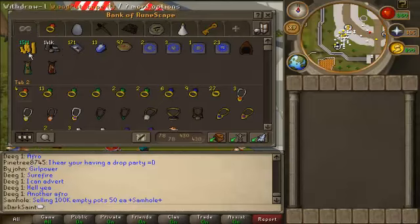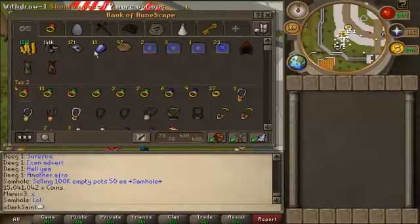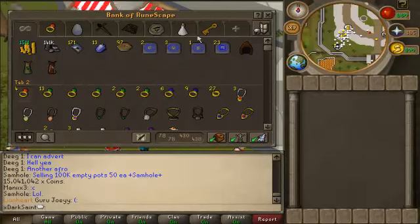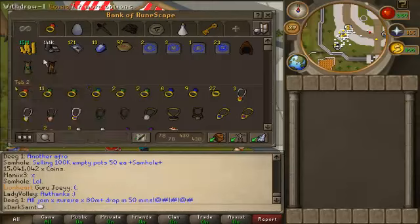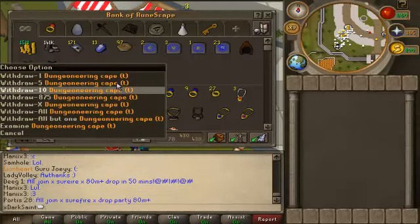In the first tab I got my cash. I'm sitting at 15 mil almost exactly. Some other currency, slayer gems, summer pies for the tunnel shortcut in Tavirly Dungeon because I'm at 69 agility, not 70. My tabs that I use to get here and from, woodcutting cape and dungeoning cape — I got the woodcutting cape first and then I got my dungeoning cape. Love that cape.